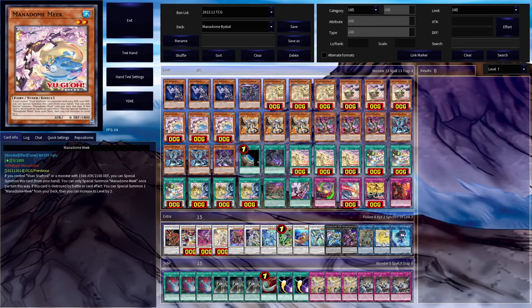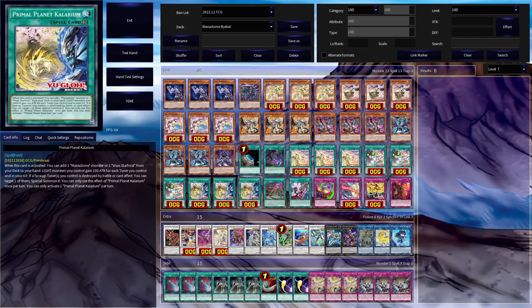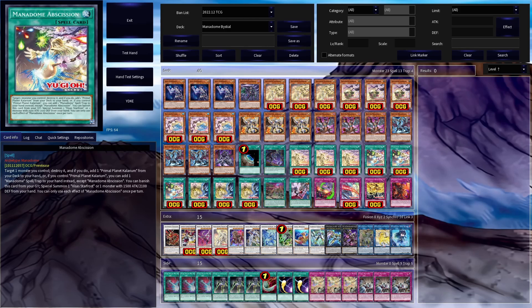The tuners also have another effect when they are destroyed by battle or card effect. As for the spell/traps, the deck has a field spell that searches any Manadome monster, as well as having the ability to revive a face-up tuner you control when it is destroyed by battle or card effect. Then there is Manadome Obsession, which allows you to destroy a Manadome you control to add either the field spell, or if you control the field spell, you can search any Manadome spell/trap.